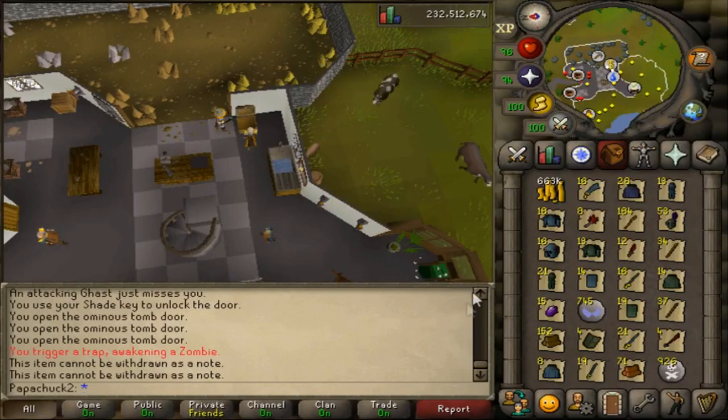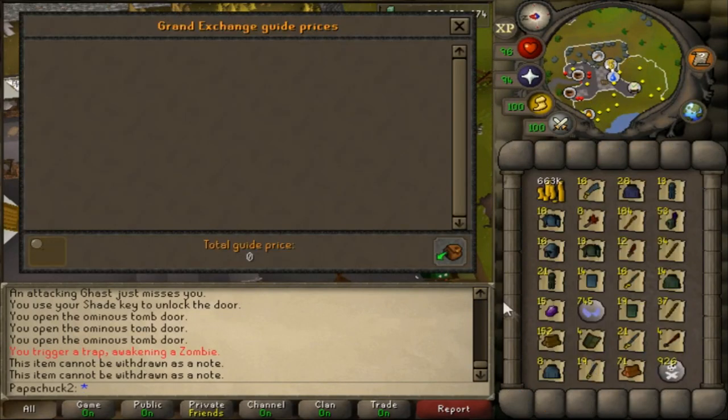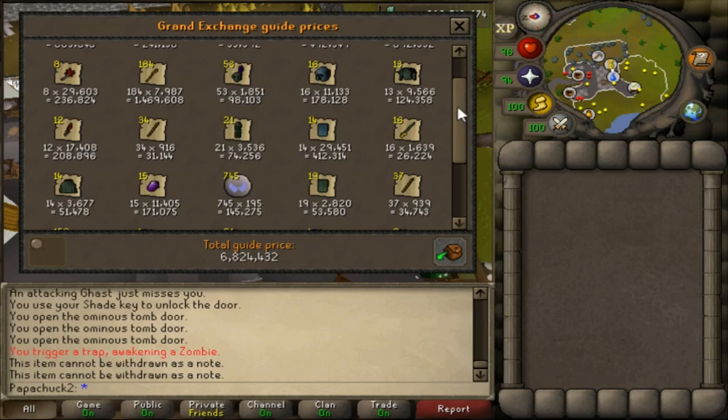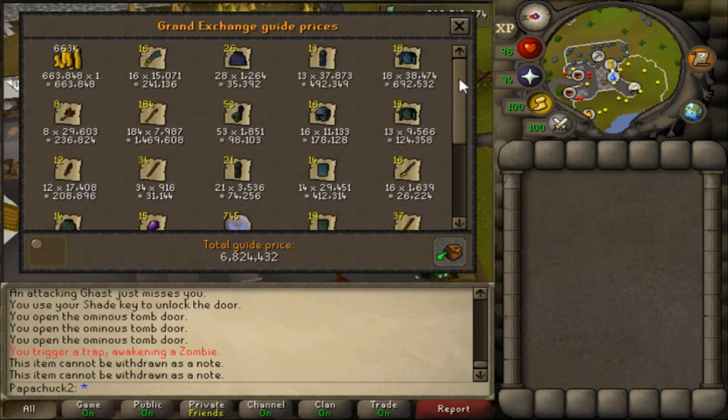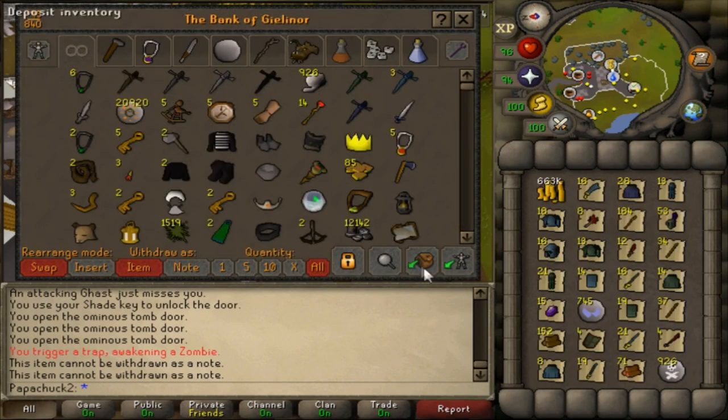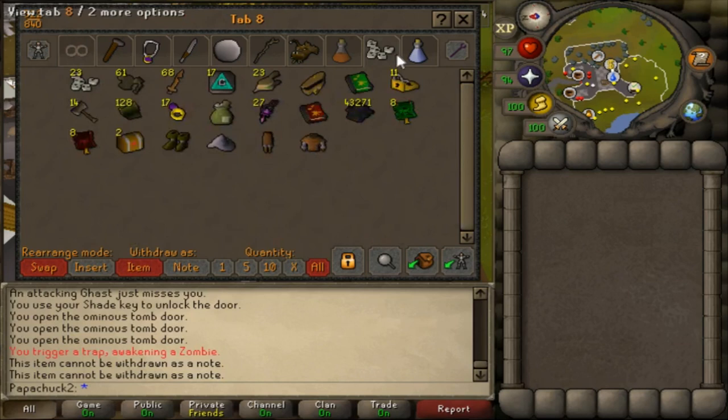Jumping into the first price check — most items fit on the first screen — about 6.8 million GP. A lot of that comes from things like battle staves, coins, rune legs, it really all adds up. Remember we spent 9 million GP on supplies, got almost 1 million cash just in acquiring the keys, and now factoring in all these drops, we've nearly recovered all of our money. There are a few items left to check — amulets of the damned, which are worth significantly less than they used to be — but even outside the clues, we are already almost back to break even.